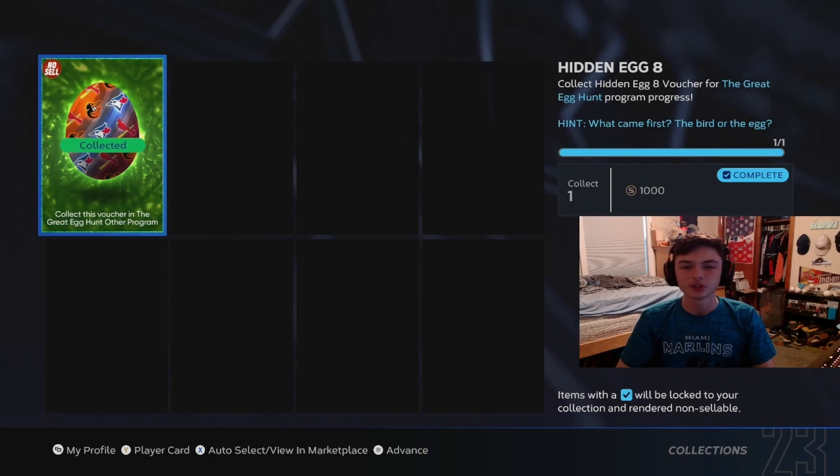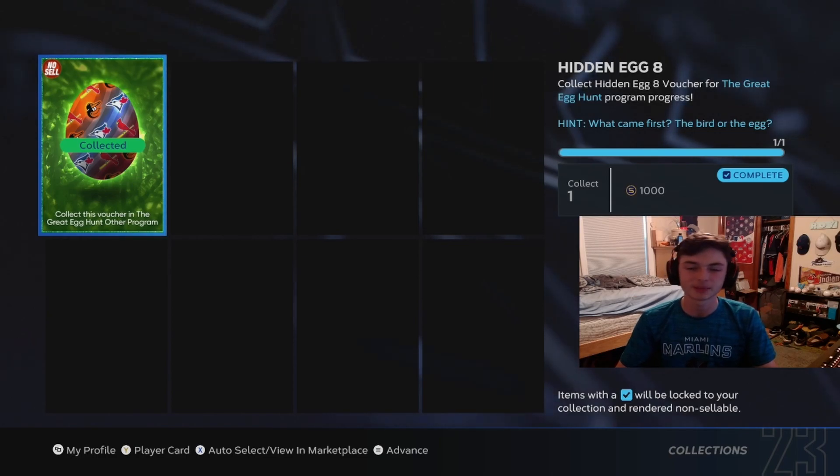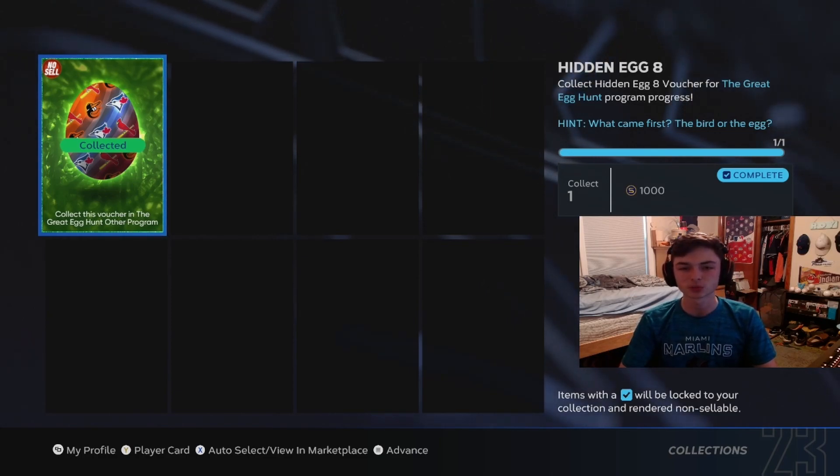Number eight is another pretty easy one. You have to beat the Orioles, the Blue Jays, or the Cardinals in play versus CPU, and it can be on any difficulty. I did it on rookie, so that's how I was able to get this one. Pretty easy overall.